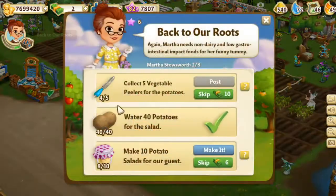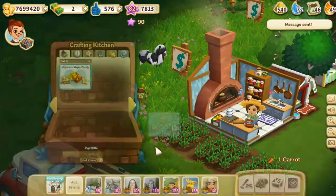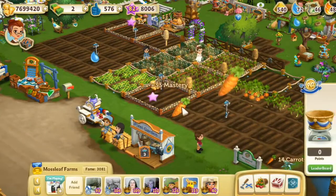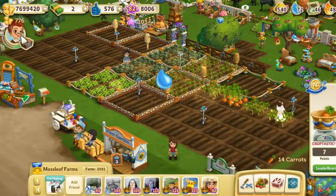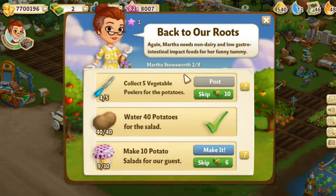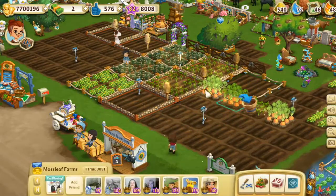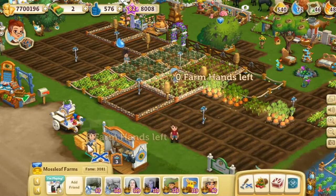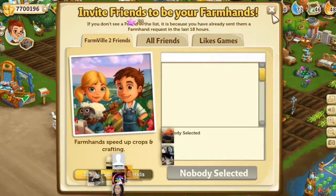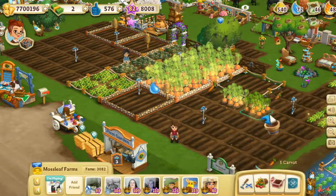I need to make two more potato salads and collect one more vegetable peeler — okay, no problem. That's only level two on this Martha Stuswort event where Barbara has her famous friend Martha Stuswort showing up pretty soon and wants our help, which is absolutely adorable. I only have zero farmhands left — that's not quite going the way I thought. So I guess we'll have to work on gathering the carrots for Flossie at another time, but at least we've got a few of them now.